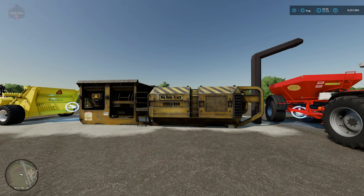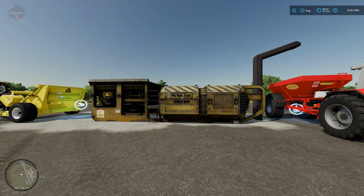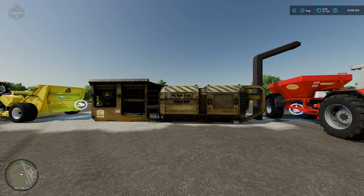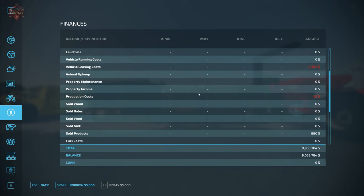We also have the ability to auto sell, so let's switch this to selling mode and fast forward. Coming up to the top of the hour, we now have 58,784 dollars in the bank. You can see we have completely sold all of the lime that was remaining - no more stones - and we have made 880 dollars from our lime.